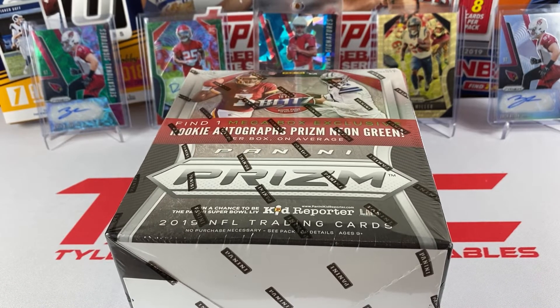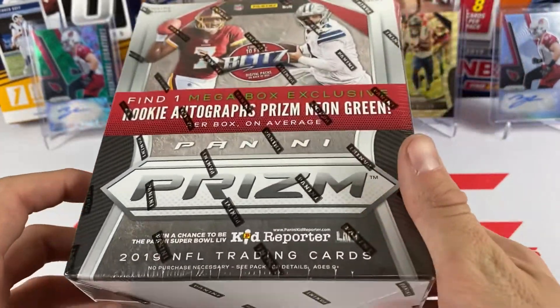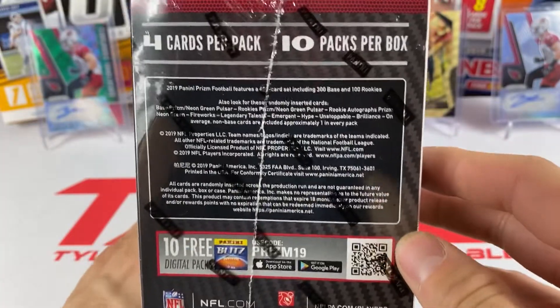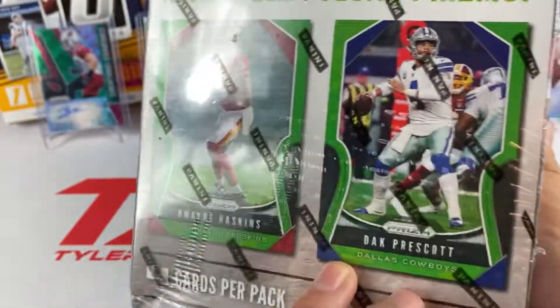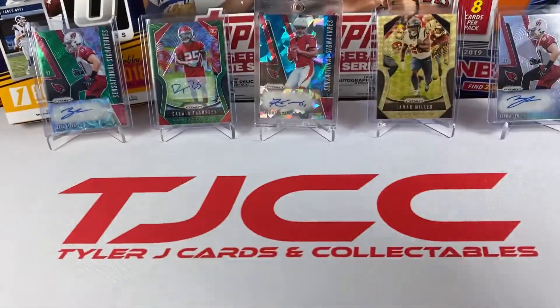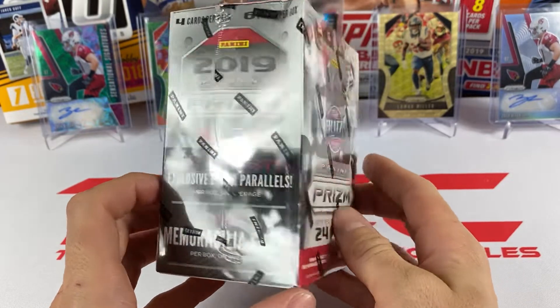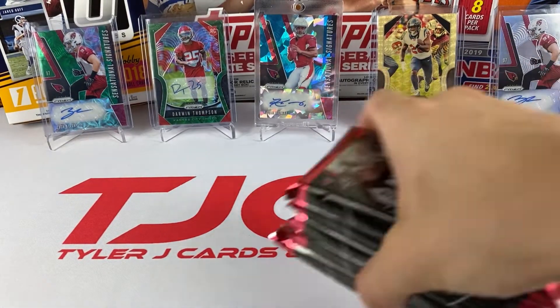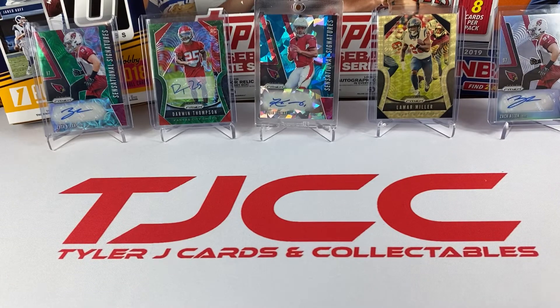Hey, what's up everybody! I'm back with another Prism break. I'm a big Prism fan so I got a bunch of stuff here. First of all we got the mega box from Walmart - there's 40 cards in here and you can get the neon green parallel. We also have a blaster box where we get the laser parallels, and we have five hobby packs. This is gonna be a pretty nice break.